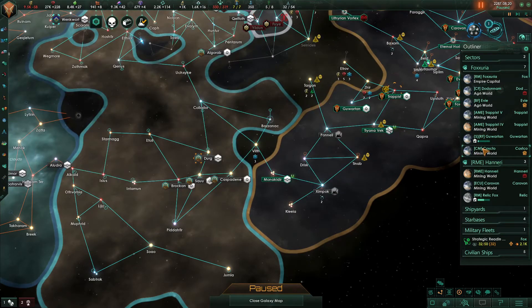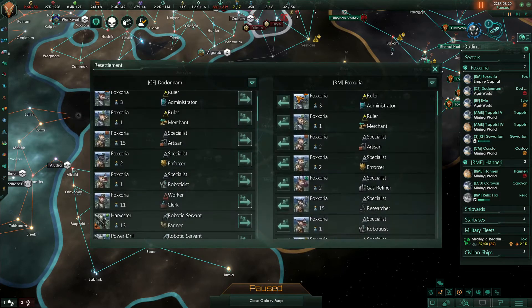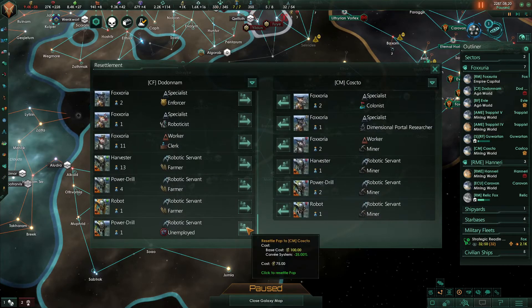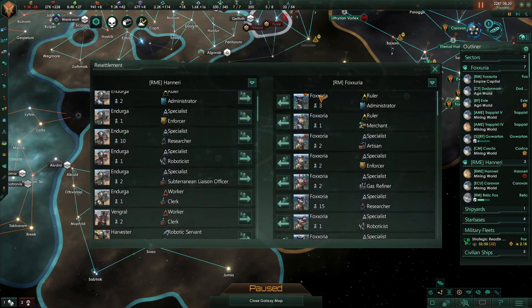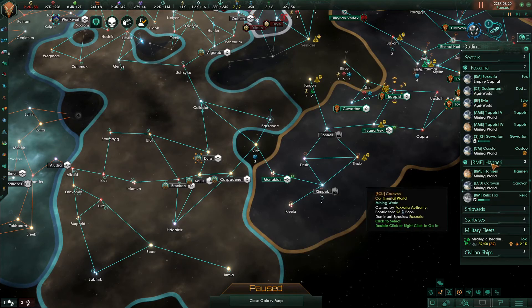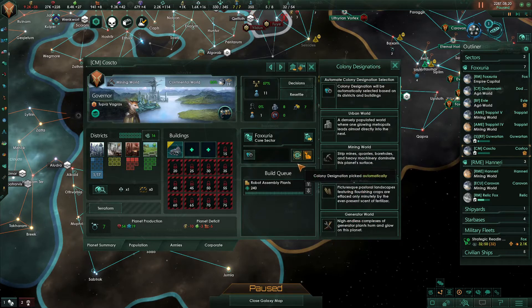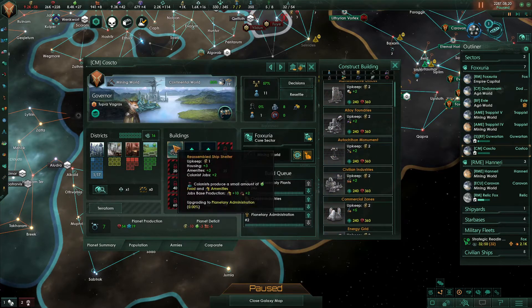You have two power drills here — move those. Haneri, you have a harvester — resettle that. Now I can go to Costco and it's like hey, I've got room to build stuff. I want you to build your robot assembly. You're going to be a mining world. Then right after you get done building that, I want you to build this and upgrade that.